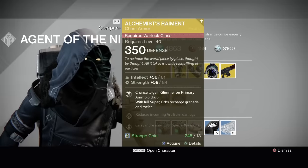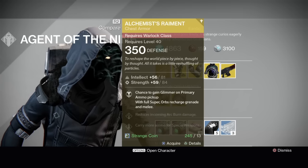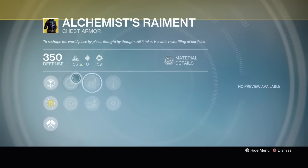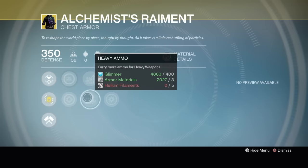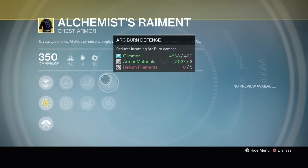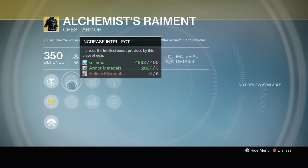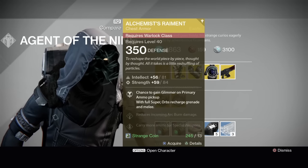Alright, the Alchemist Raiment. I haven't used this thing in a very long time on my Warlock. It has a chance to gain glimmer on primary ammo pickup, and with super, orbs recharge grenade and melee. It's an intellect and strength roll at 94% toward tier 12. I'd pass on this. It has special ammo or heavy ammo flexibility — you don't have to have a specific type, so you can pick and choose. It also has arc burn defense and arc armor, so it's ready for your Stormcaller, but it's only a 94% roll. I'd pass, and if you do buy it, reroll it with glass needles.